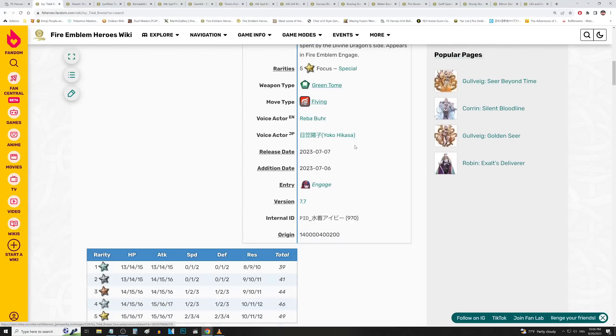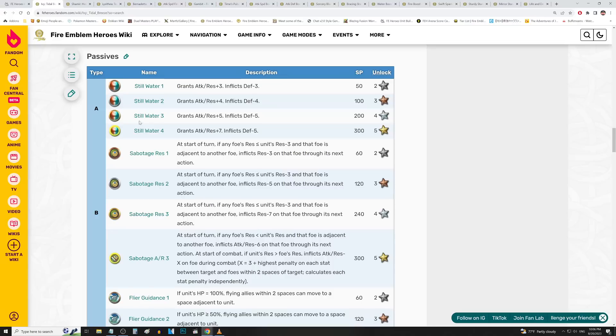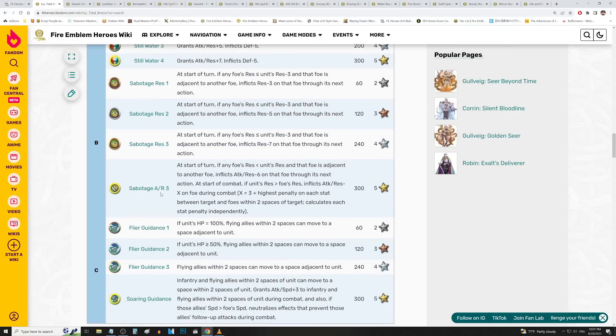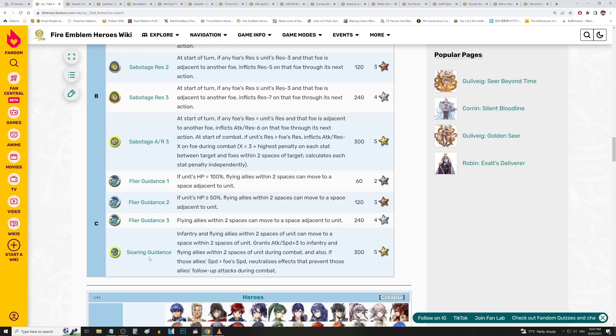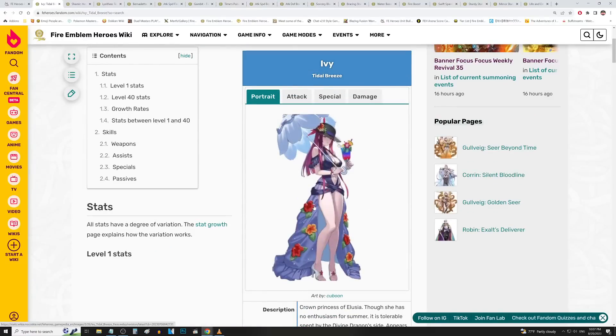We also have Ivy over here. She's got a lot of stuff you want to watch out for. Stillwater 4 has its uses, and we just recently got Stillwater 3 as a potential option - though it's a little higher cost. She has Sabotage Attack and Res 3, which is a pretty nice B skill for high res units. And then Soaring Guidance - the impact this has on your fights in Summoner Duels is putting it lightly. It's also very powerful for Aether Raids both defense and offense, just being able to warp. There's such a shortage of warp bubble effects that warping is out of control and should be spammed to hell and back. Ivy is another good unit to look out for - you can get all of her good stuff in one go.